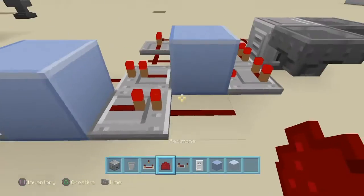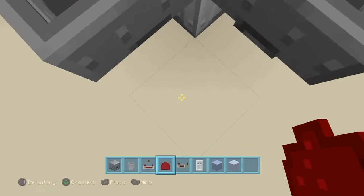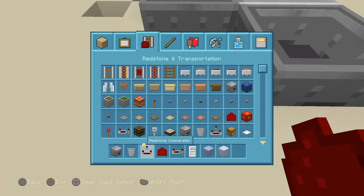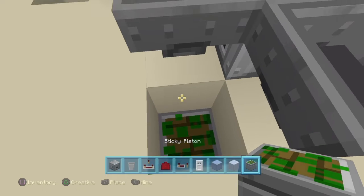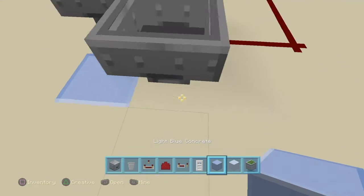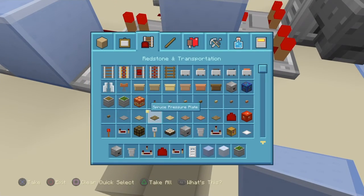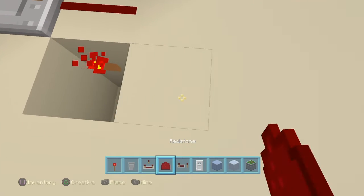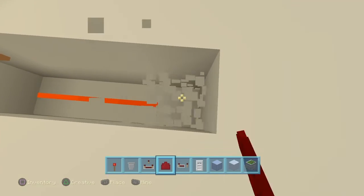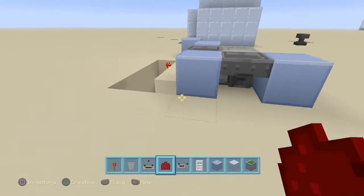You can place a line there, and if you want to have a piston in front so you wouldn't be able to access it unless you've got the right card, you can place a sticky piston down there and then have any type of block to block it. Down here you're going to want to have a redstone torch, then have a line going all the way over to your piston, and once you've got the correct card you'll be able to move onwards.